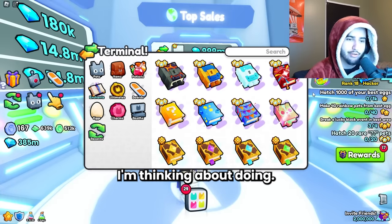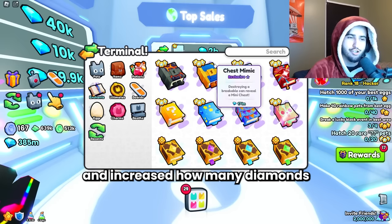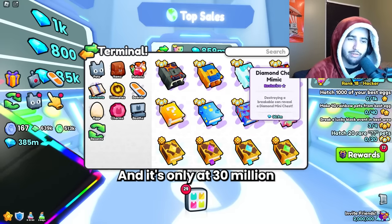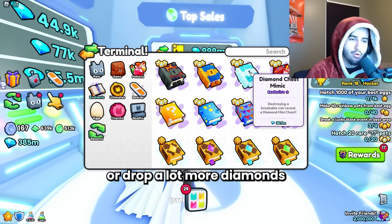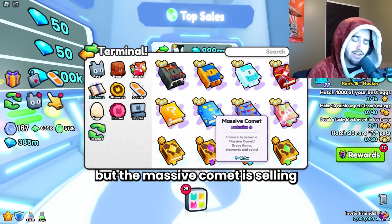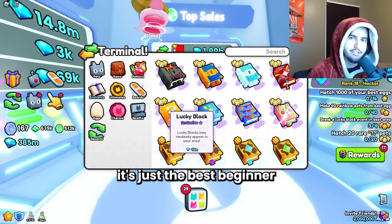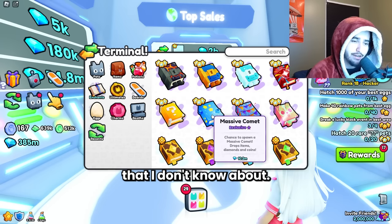The diamond chest just really does not seem like it kept up with the update. I don't think the devs even looked into this enchant and increased how many diamonds you get from the diamond chest, so it basically doesn't compare with how much diamonds you're just getting from regular breakables. That's pretty much why nobody is buying it, and it's only at 30 million right now. I hope the devs look at this soon and give it a buff — it either needs to spawn a lot more or drop a lot more diamonds. Interestingly, the massive comment is selling for 10.2 million compared to the lucky block that's selling at 10 million. The lucky block is just overall the better enchant for items, especially for beginners, so I don't know how the massive comment is selling for more than the lucky block. Maybe it got a buff that I don't know about.